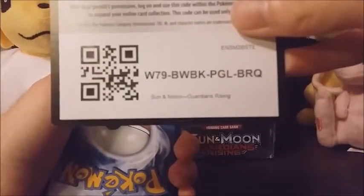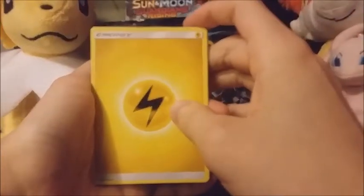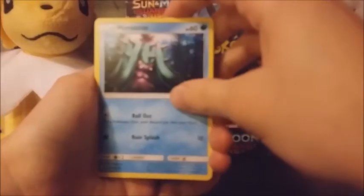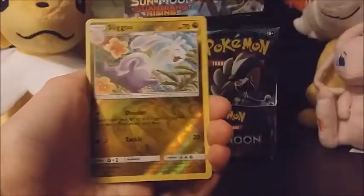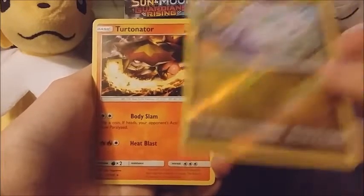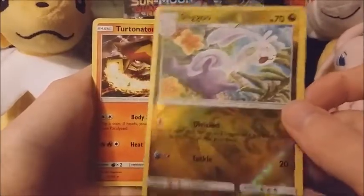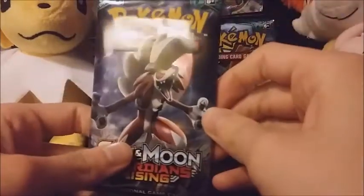Honestly I'm hoping to just pull like one full art — that's all I want. Take all these codes, I don't use them. We've got an electric energy, Marill, Clefable, Lampent, Gligar, Bellsprout, Cottonee, Alolan Sandshrew — so cute — Mudbray. The reverse is a Sligoo. I don't know why I saw this card and thought it was an electric type card. And our rare is a Turtonator — that's cool.